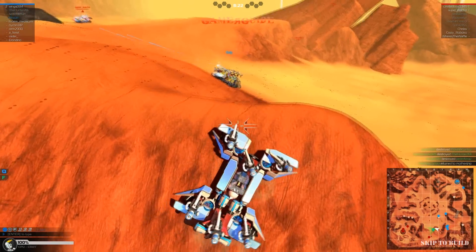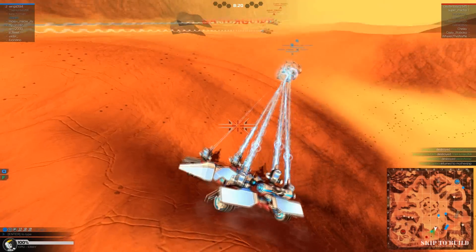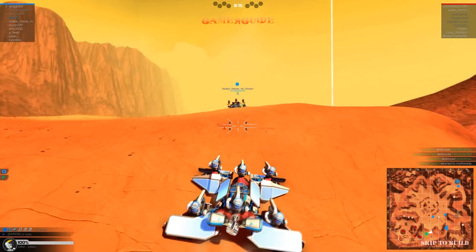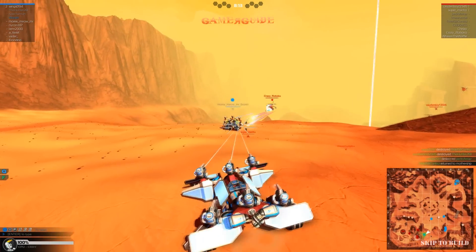This is a hybrid vehicle that has both hovers and wheels. It's an 1154 CPU build and only 201 blocks. But even though it's a low block count, it is pretty well protected with all the electroplates on it.